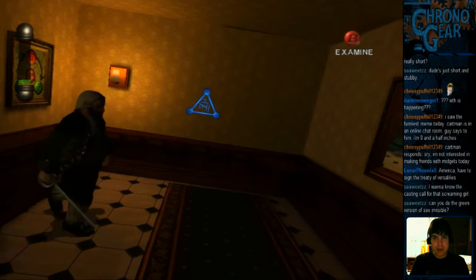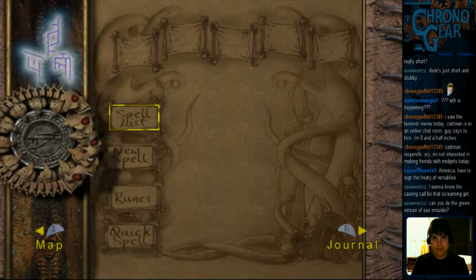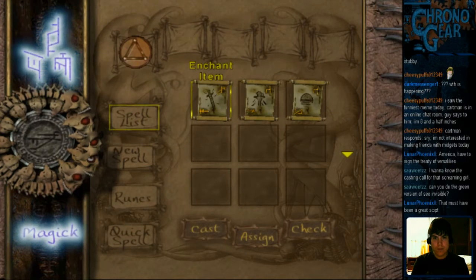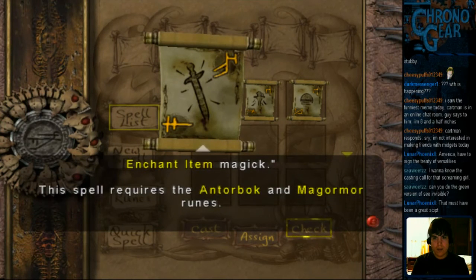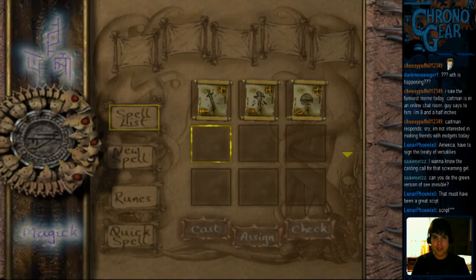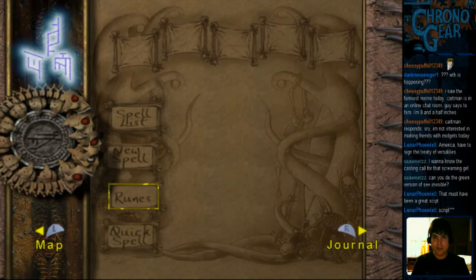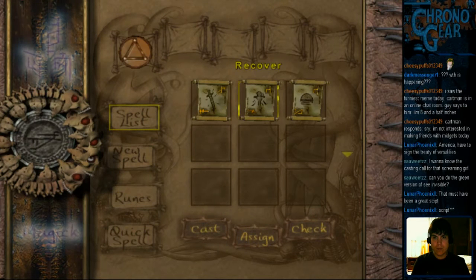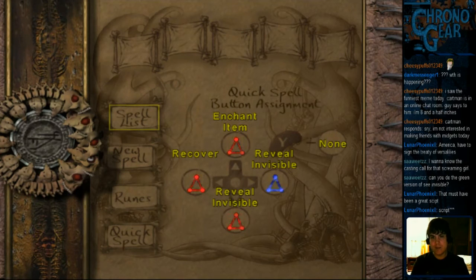Green version of St. Riz. I probably could, but I don't know if that's gonna do much for us. Enchant is Anterbok and Magormor. Let's just go through and make the spells. Actually, I don't even think we have to do that — we can just assign them. Yeah, it does the work for us. So that's pretty nice.